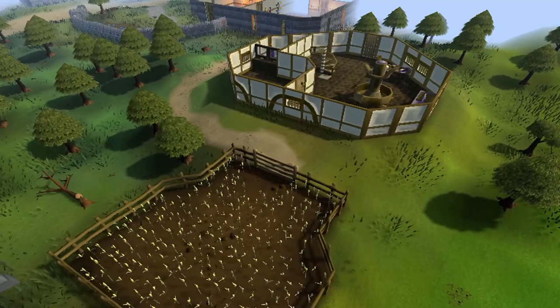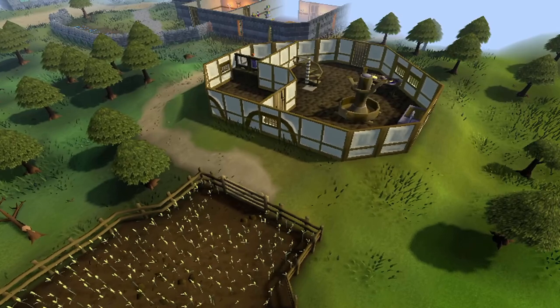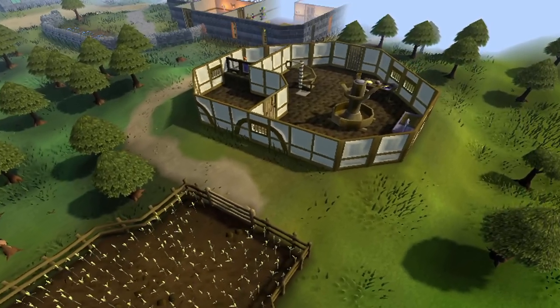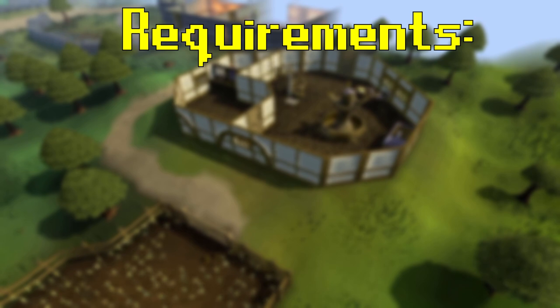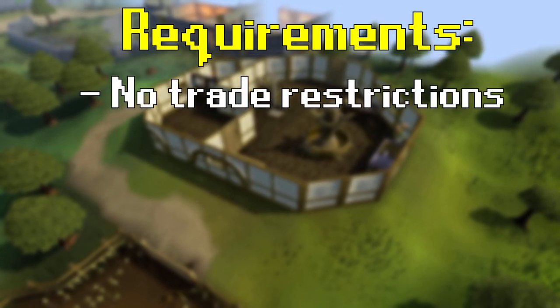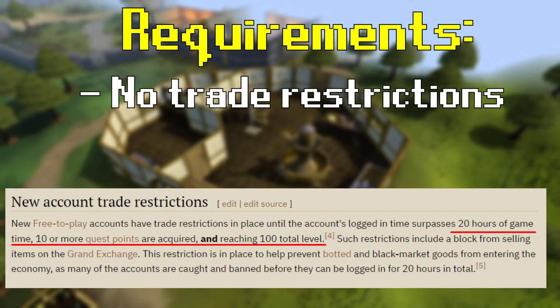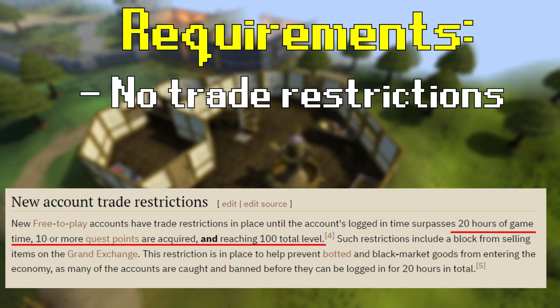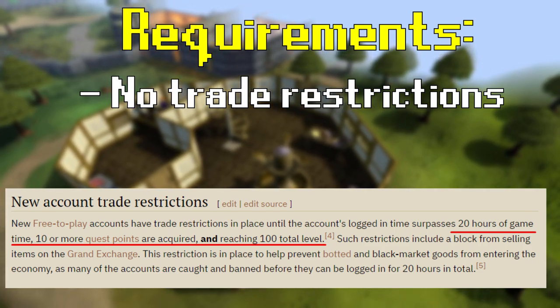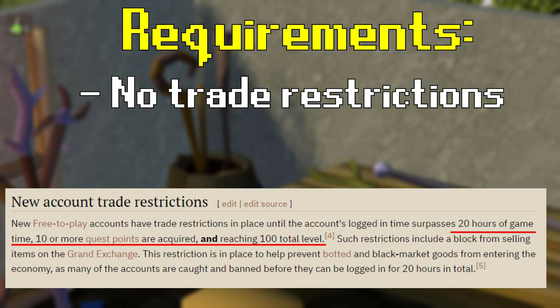Taking advantage of these price swings will make you a lot of bank, and my favorite part is the barrier to entry is extremely low. The only real requirement is having no trade restrictions on your account. This requires a total level of 100 across all stats, 10 quest points, and 20 hours of in-game time. The only way around this is if you've ever had membership on your account, as that will automatically remove trade restrictions permanently regardless of your stats.